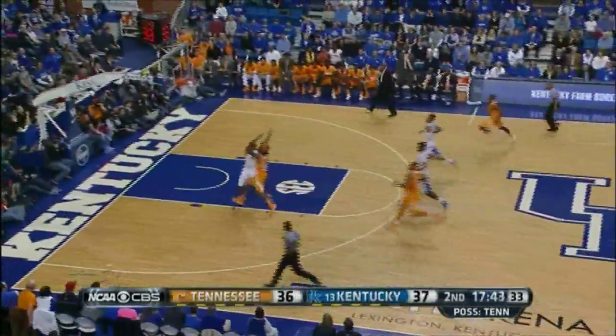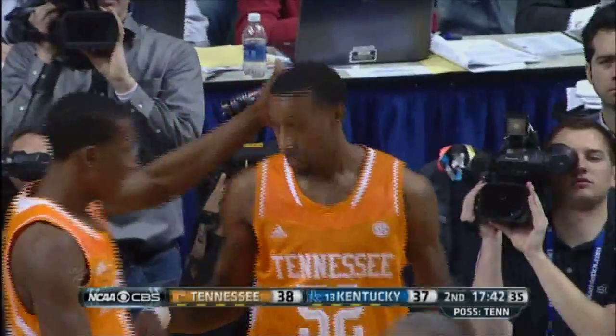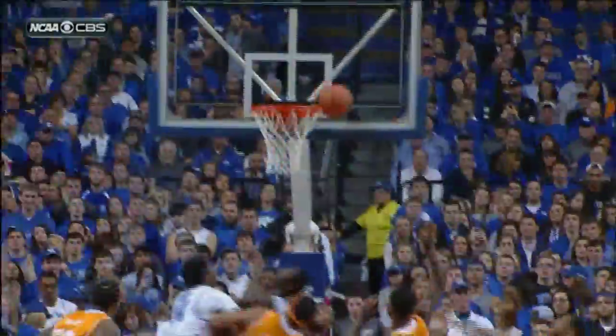Barton rebounds, quick outlet to McRae. Battling with Harrison to the basket. Throws it off the glass — good, and he's fouled. Great put. McRae just gliding in against Aaron Harrison, kissed it off the glass and gets the foul. Tennessee back in front.